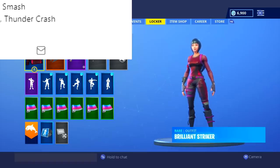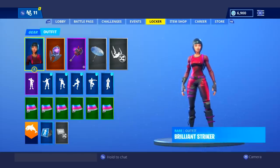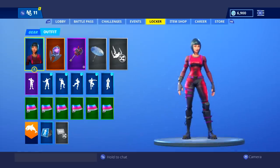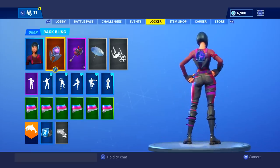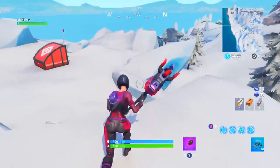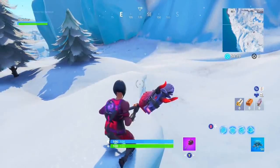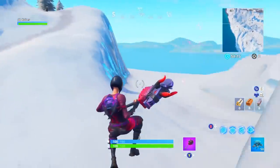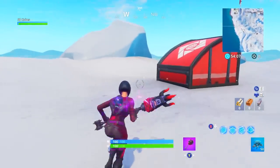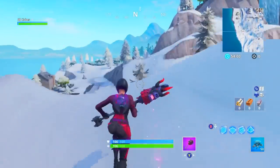Our next combo is the Brilliant Striker with the Ominous Orb and the Thunder Crash. I wanted to add in a few random skins that not too many people have. The Brilliant Striker does have that moving glow color on her shirt, and the Ominous Orb has that moving color inside its orb, so I think this could be a good combo. The shirt color matches the pickaxe, and the back bling matches part of the pickaxe's color as well, which really ties the whole combo together nicely. It's something that would actually get me to use all of these different items together.